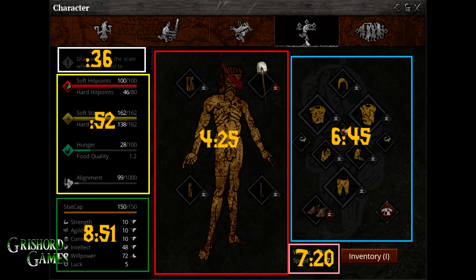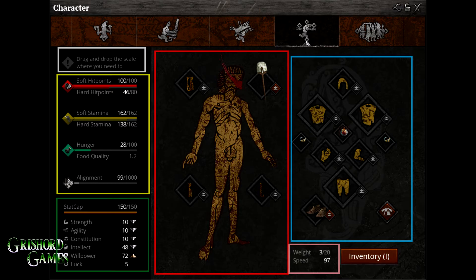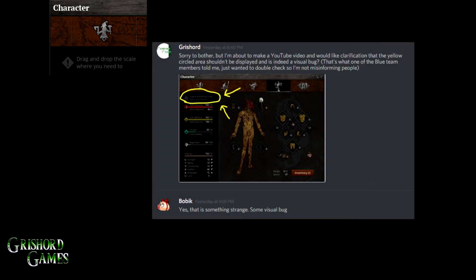Alright, so this is your equipment screen. My guy here's a little bit injured — we'll talk about that in a second. There are six main parts to the equipment screen, as you can see, and I've got them highlighted. The first part we're going to talk about, which I get asked about a lot, is what this up here means. It means nothing — as you can see here with Bobic, I talked to him and it's a bug. Don't worry about it, it's going to go away.